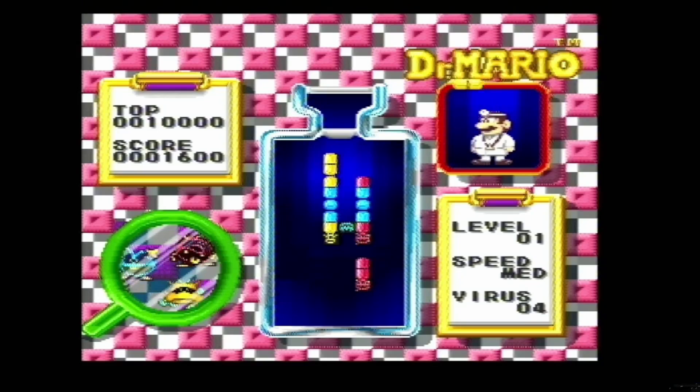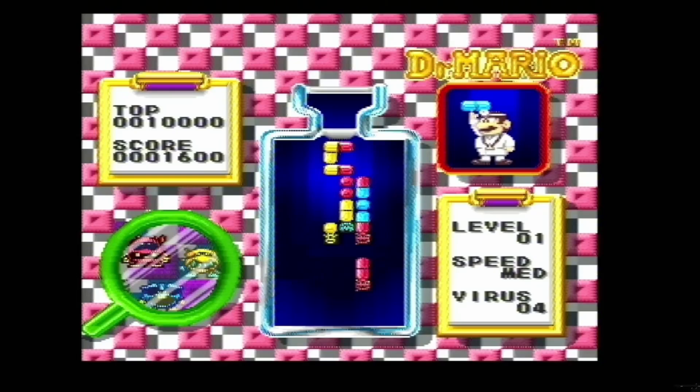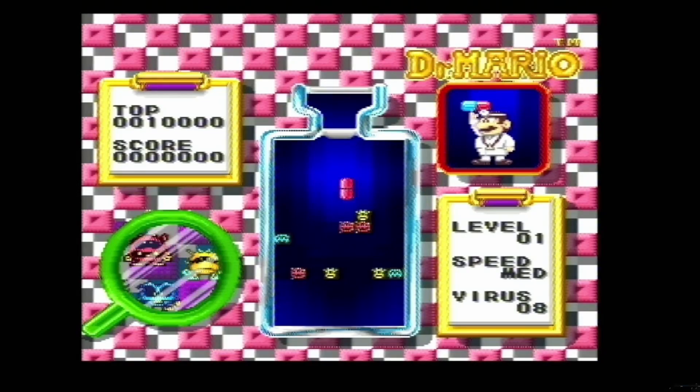Essentially, as you can see in the left corner, you have a yellow bug, a red bug, and a blue bug. You've got to throw pills that are colour-coordinated, match four in a row including the bug, and they go away. Don't let it get to the top like in Tetris or it's game over. Pretty simple, pretty straightforward, and unbelievably fun this game is.